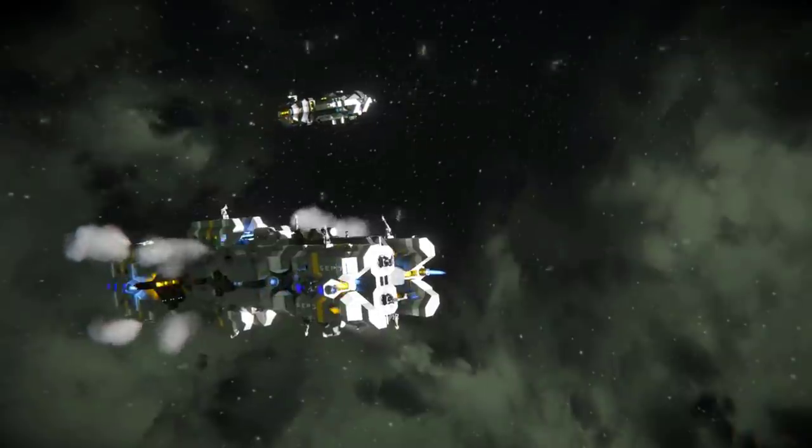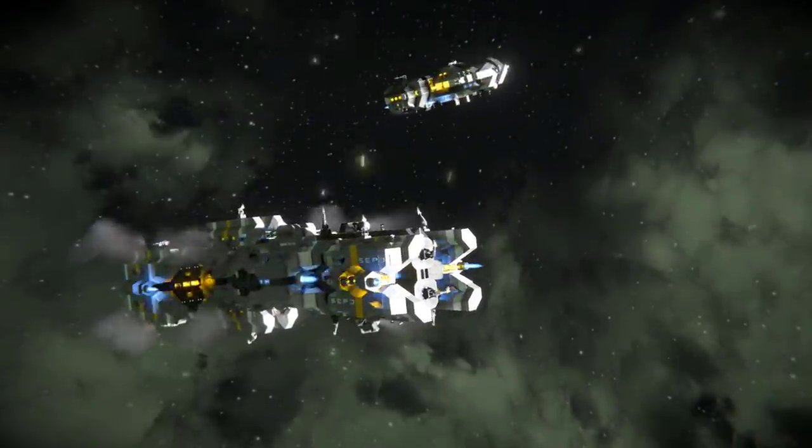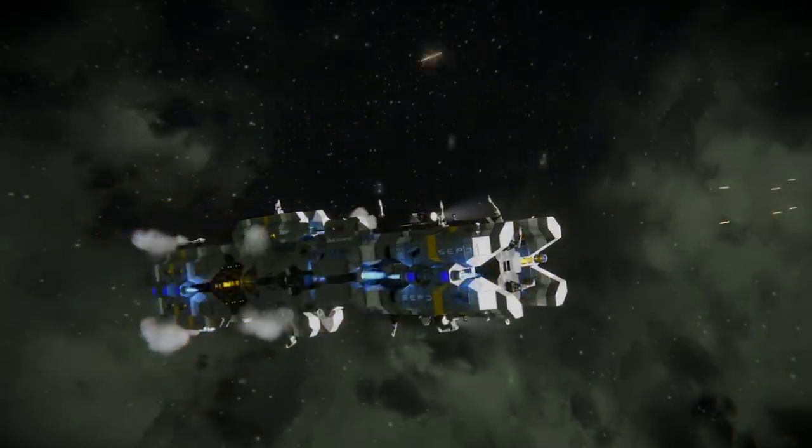A point defence field around a cruiser is crucial. Since they can operate on their own, this will help protect them from multiple smaller vessels.